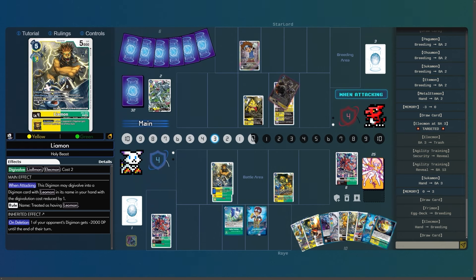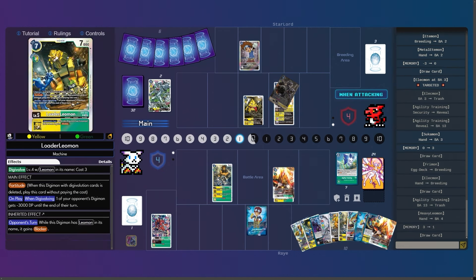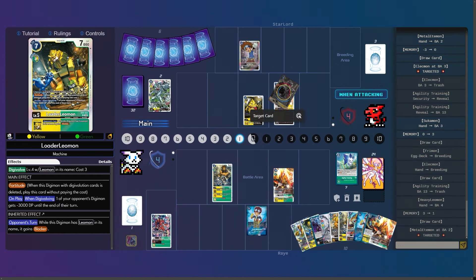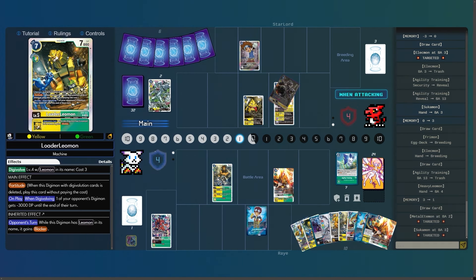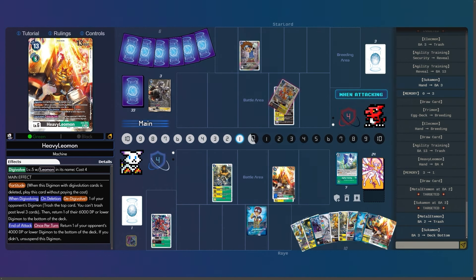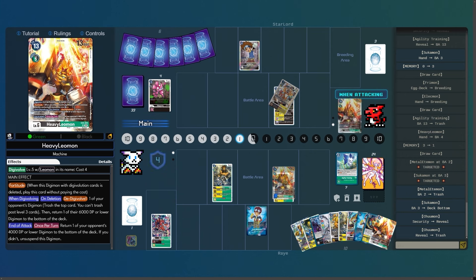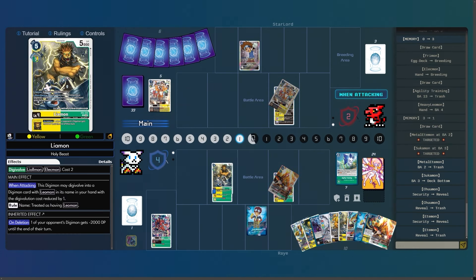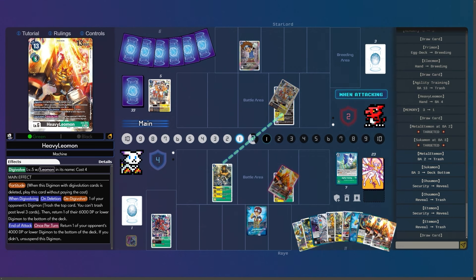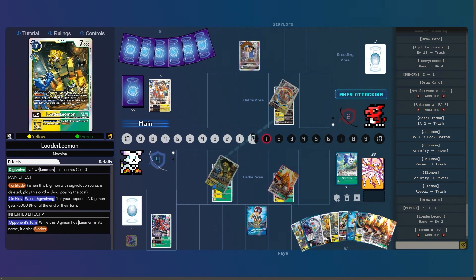That Etemon does have protection, so you can just delete the Tsukamon — it would be better if it was a Platinum Tsukamon, but it's okay. I'm going to use the training, de-digivolve, and then bottom deck the Tsukamon. That's a tough position to be in. I'm swinging Heavy Leo into the security and not over the Etemon — very curious.